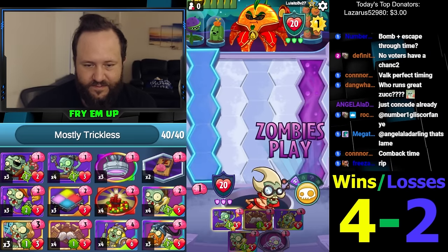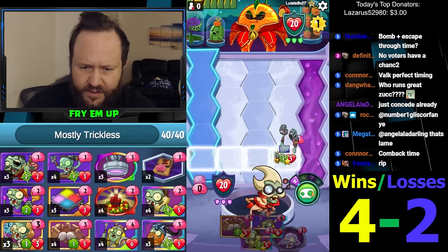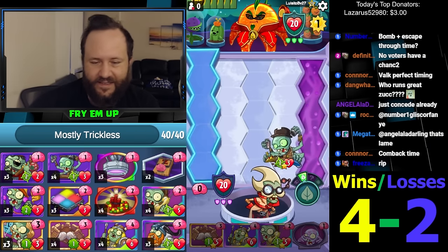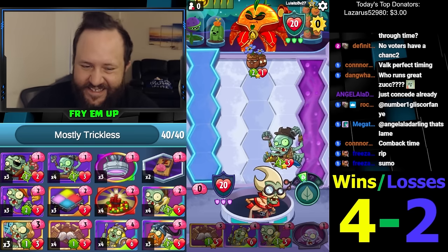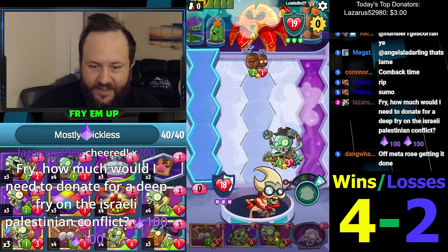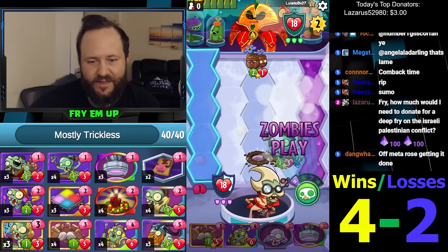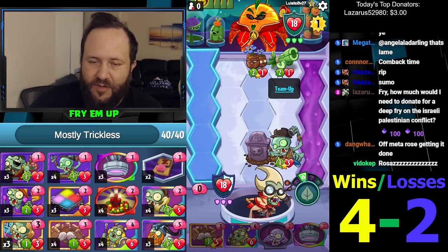This is a good starting hand. I'm going to try to be disciplined here and play around Shrinking Violet for once. Who runs Great Zucchini? I don't think there was much of it — we didn't have the value and they had no win conditions, so he was able to deal with everything. I wonder if I should just go after the Forget Me Nuts now just to be a dick. He could play Photosynthesizer — which Con Man punishes — and there's no one-drop that's gonna deal with the Con Man at that point. Photosynthesizer is not a good play here.